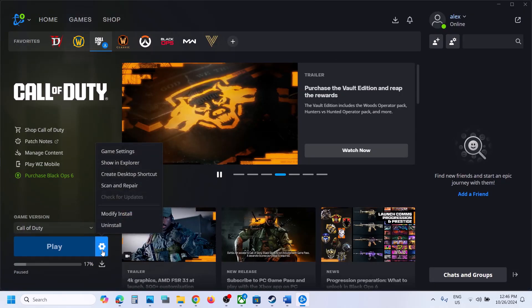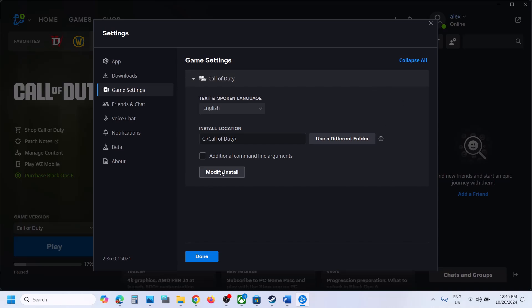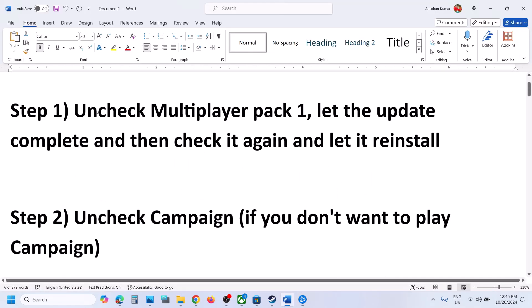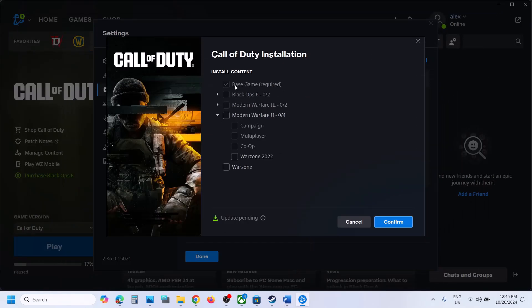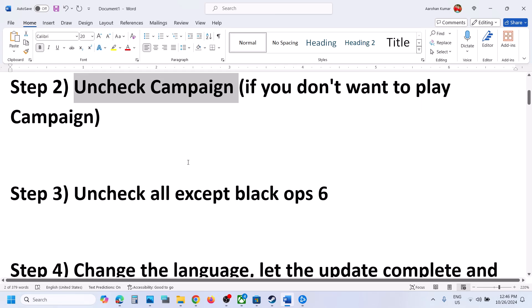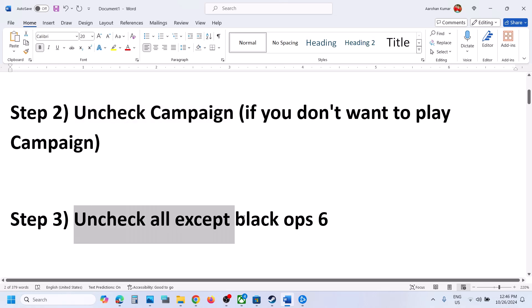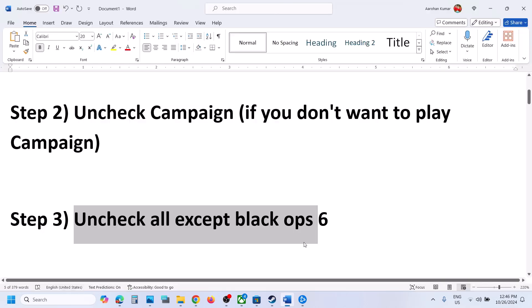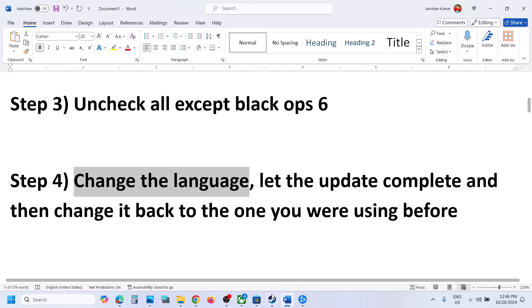Similarly, if you have the game on Battle.net, go to Game Settings, click on Modify Install. First try unchecking Multiplayer Pack 1 — if you see that option for Black Ops 6, uncheck it, then check it again. You can also uncheck Campaign in Battle.net. Then uncheck all except Black Ops 6 — make sure only Black Ops 6 and the base game are checked. Confirm and then launch the game.